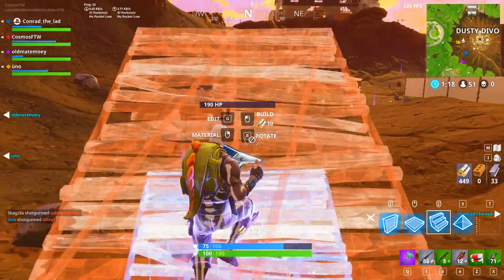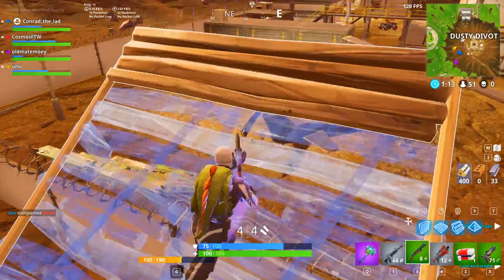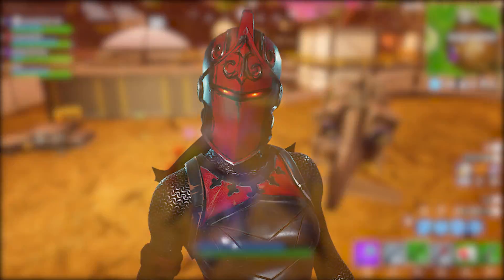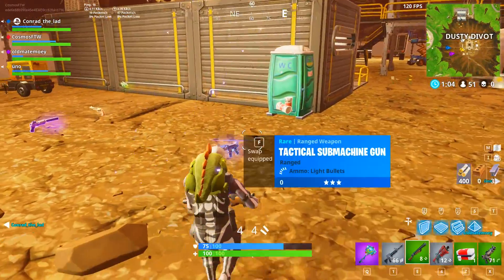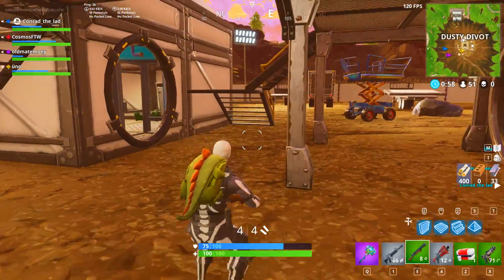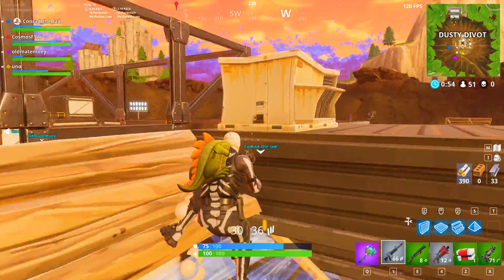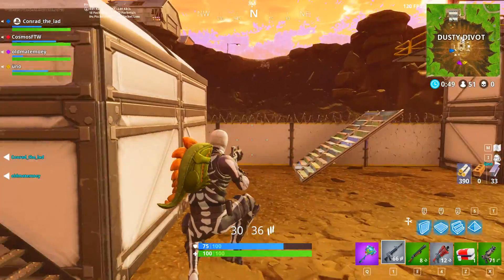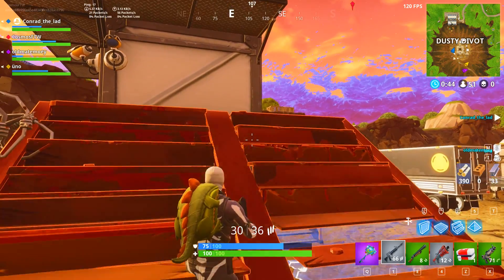Our next skin on the list is one that I personally do have, and I absolutely love this skin. This is the Red Knight. I know this skin has come out twice — it was around probably late December, early January when it came out. The Red Knight is one of the most wanted skins inside of the game, and also one of the rarest. That's why people want it so much, because it's so rare and people really didn't get the opportunity to pick it up. This came out at the start of Season 2 of the Fortnite Battle Pass.